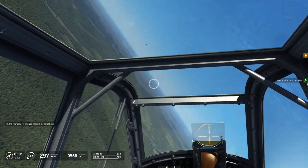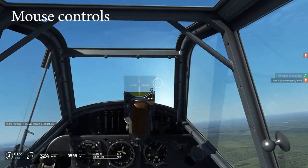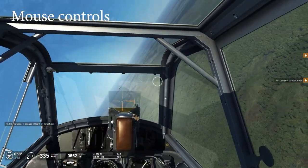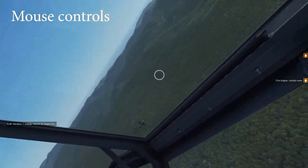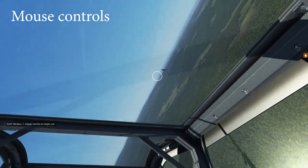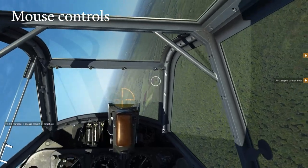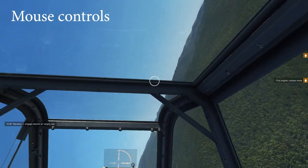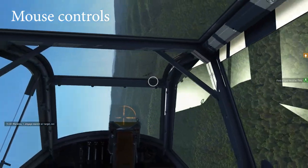Technically IL-2 can be played with mouse and keyboard, however I would not recommend doing that. First, if you buy a simulator like IL-2 you usually want what you do in front of the screen to resemble the actions of a real pilot to some degree — for that a flight stick is needed. The flight stick emulates the movement the real pilot would do in his aircraft. If you use mouse control, the game translates the mouse movement with a script which manipulates the aircraft's controls. This leads to a very indirect feel of flight.